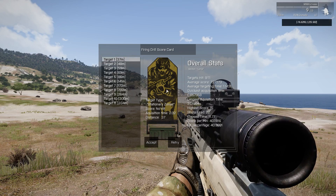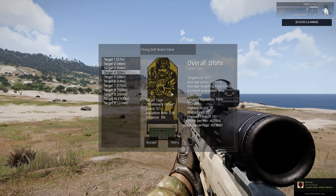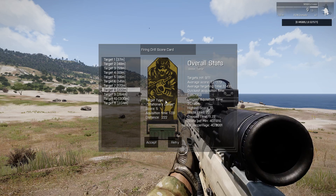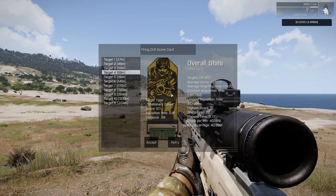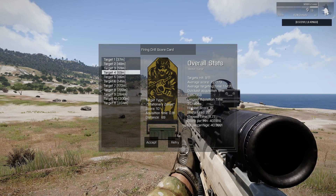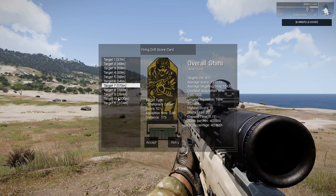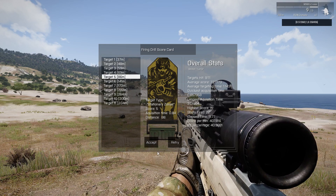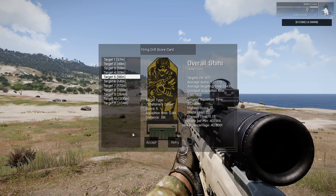As you can see, this is information for each target, and we have where each target was hit — shown by this yellow dot here. We have various statistics which you've seen last time, and I need to fix this UI, I don't like it anymore. I prefer the other one. That's basically what I've been doing. Acquisition time is the time taken from when that target pops up to when you hit it.